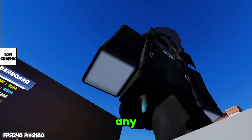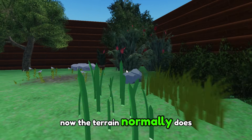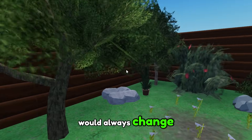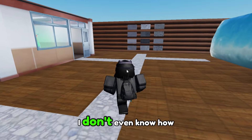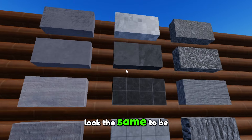Looking at the FPS, we're just touching 240 and it's staying stable. Terrain looks alright — terrain used to change dramatically when we used fast flags in many different ways. Now without flags, it's more consistent.